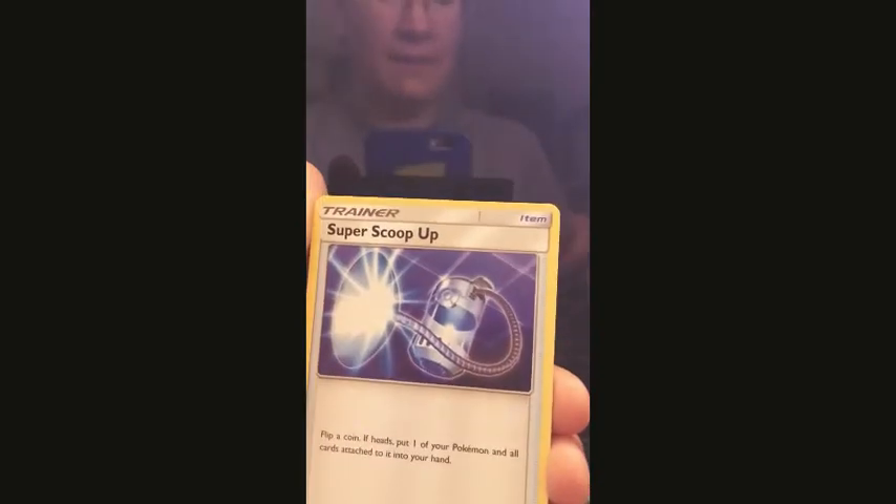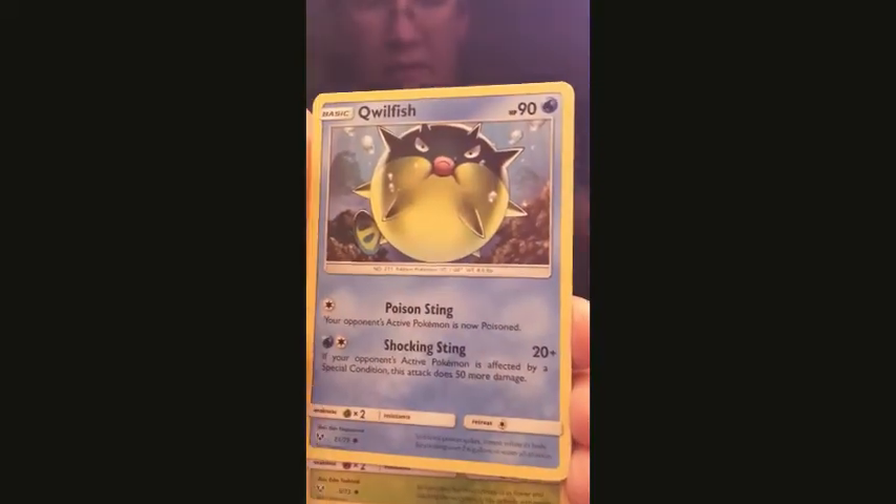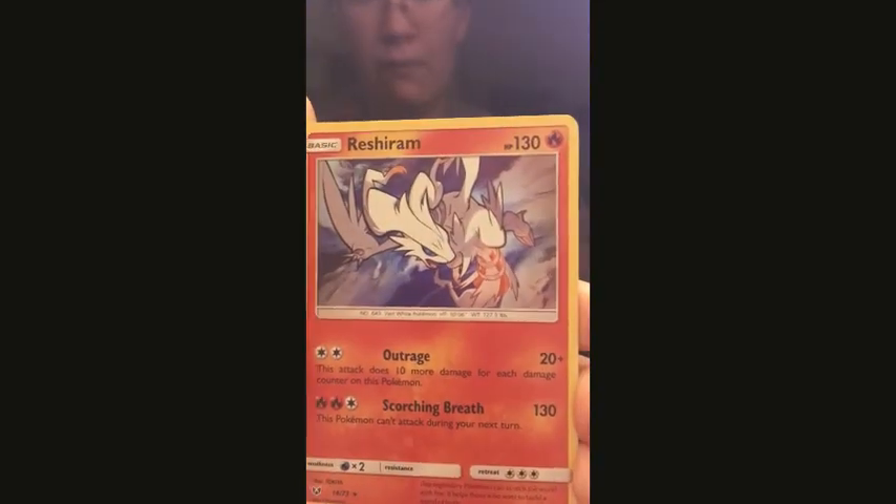And now what you've been waiting for — Shiny Legends. I'll open this right here where you can see. No trimming the top off of this one. And we actually have something, including a code card. We have a Psychic Energy, Super Scoop Up, Sophocles, Incineroar, Weasel — Flessel — Tori Cat, Scraggy, Quillfish, Venusaur, and Reshiram Hollow.